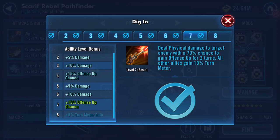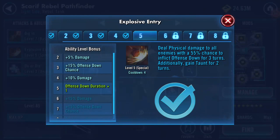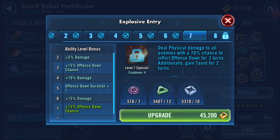Deal physical damage to target enemy - 70% chance to gain offense up for two turns, and all other allies gain 10% turn meter. Deal physical damage to all enemies with a 55% chance to inflict offense down for three turns.